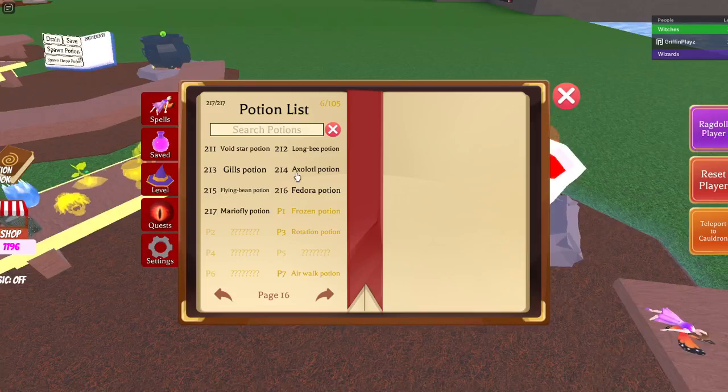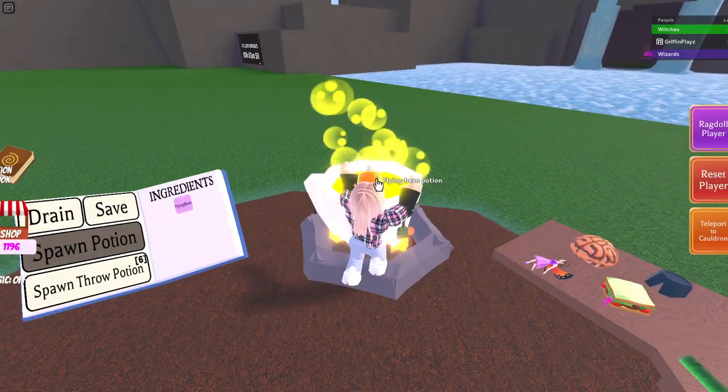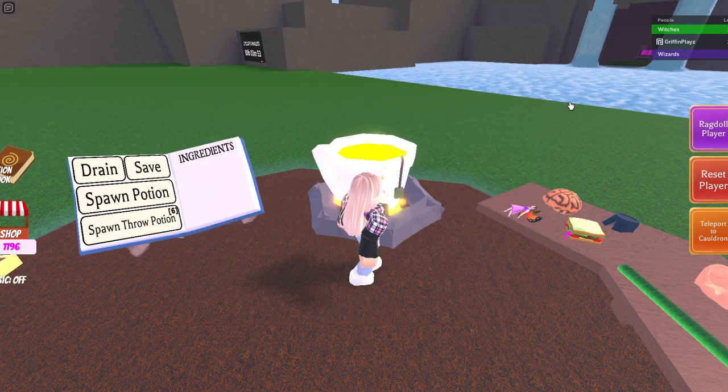There are only two more. Next you'll need the flying bean — you get the beans and you get the bird. It's pretty simple. That's the flying bean done. Now we're gonna do the long bee potion, which is a bit more tricky.